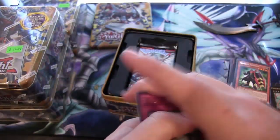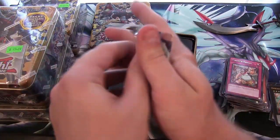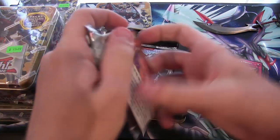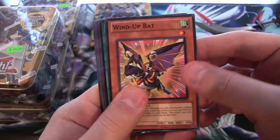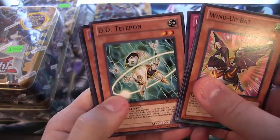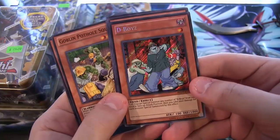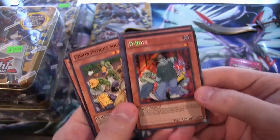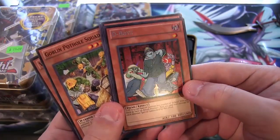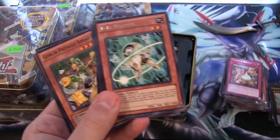I always like them because they are, in a way, like Digimon — and Digimon is like one of the best things ever. That's like the only thing I used to watch as a kid, just about. Windup Bat. We have a DD Telepon and D-Boys. The tin opening is over — we just now got the best card that can possibly be in these tins. Secret Rare! Freaking awesome. Another Secret Rare — we're doing really well with these tins. Definitely scaled.